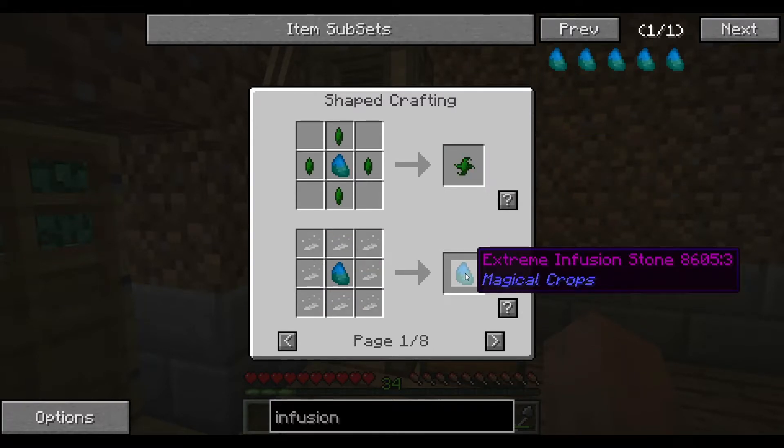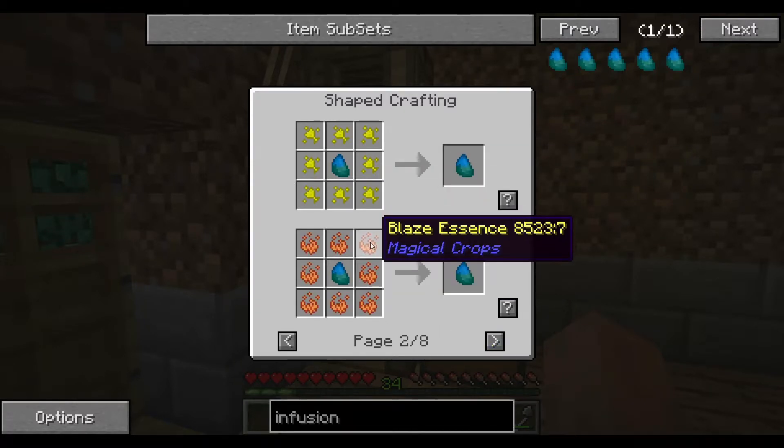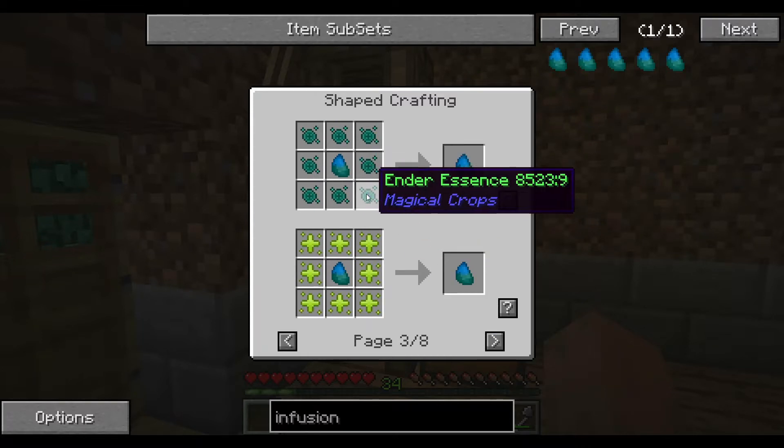But for an extreme, it makes that symbol. It can make iron, gold, blaze, ender essence — which I don't think it makes an ender pearl.